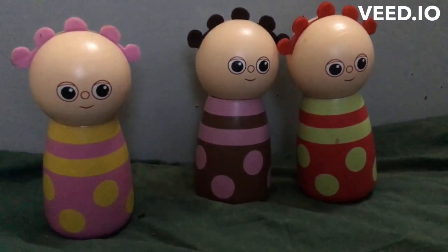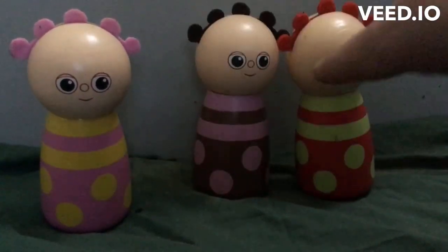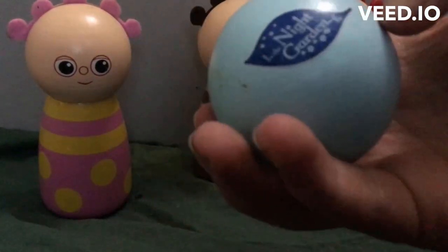Hello and welcome to Toyland. Today we're going to play a game. We have three bowling pins and we have our little bowling ball. As you can see it's blue, wooden and it's in the Night Garden.